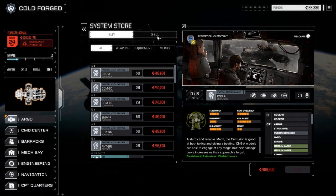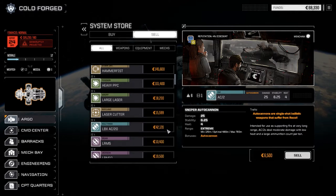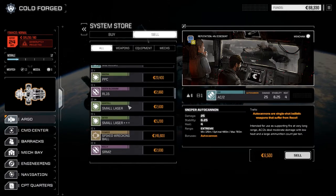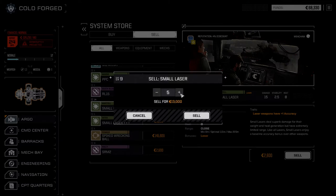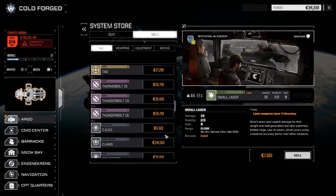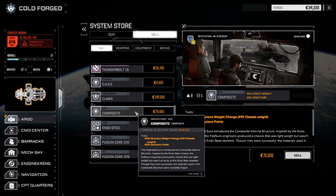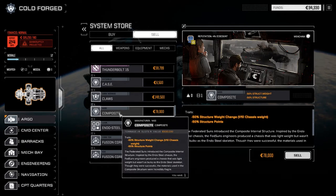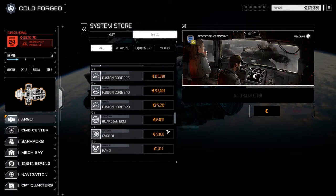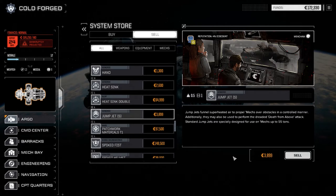What we're going to do is a couple of things. First thing is go to the store and sell a bunch of stuff. We've got 14 small lasers - let's drop off 10 of those for 26k. We don't really want composite armor so we're going to sell that. I think we're going to sell the 240 engine too - they've got double heatsink here, one jump jet we can get rid of.